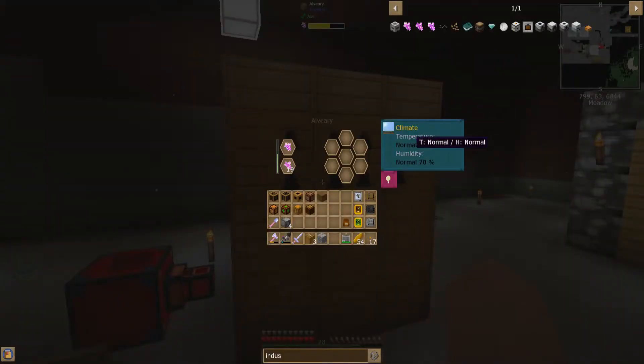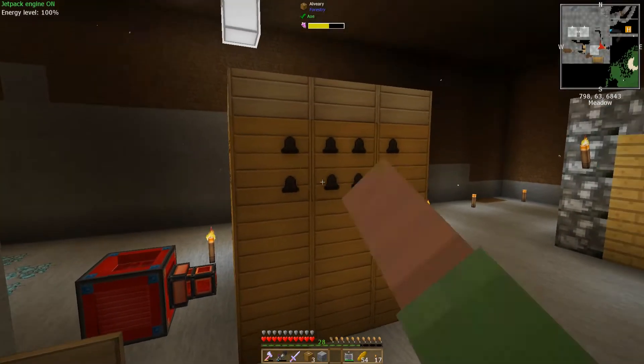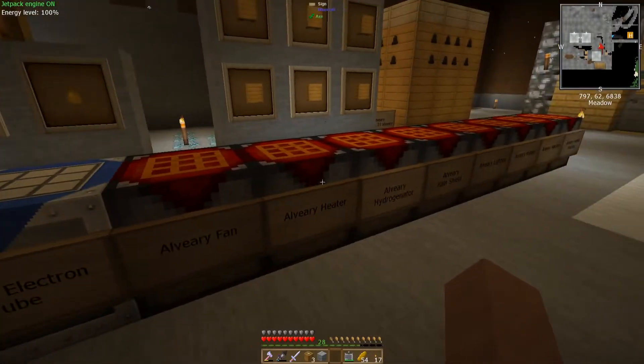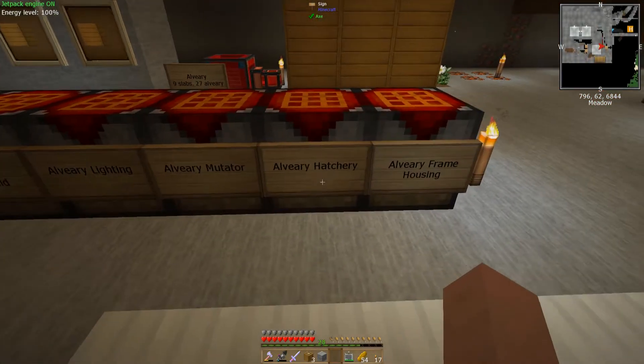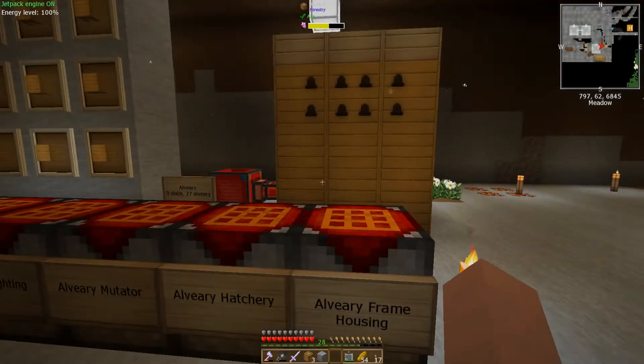The reason you need these blocks is for being able to change the temperature or get it to work in different climates. This can work in any biome, but you can change it so it appears as though it's a freezing biome or a very hot biome. Some of these alveary blocks include fans, heaters, hydrogenators, rain shields, lighting, mutators, hatcheries, and alveary frame housings.